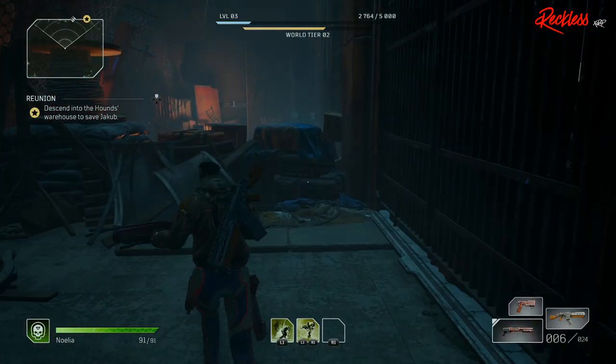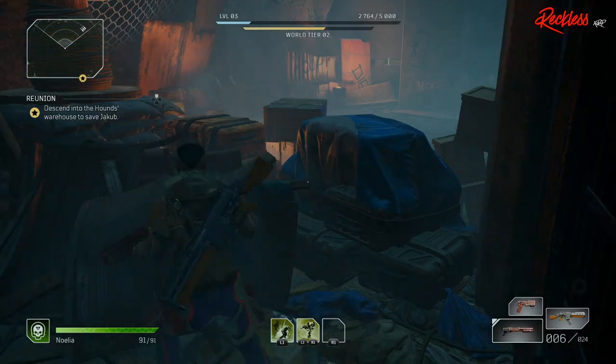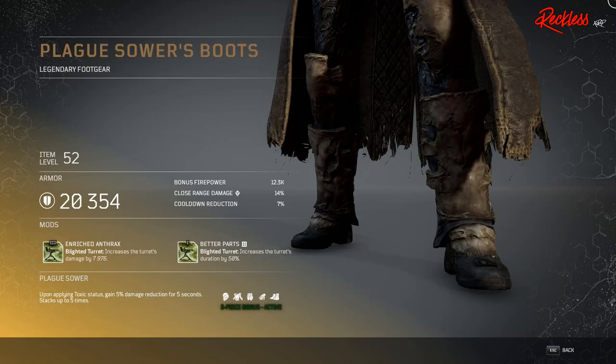The next armor set is for the Technomancer, and it is called the Plague Sower. The three-piece armor bonus for the Plague Sower is: upon applying Toxic Status, gain 5% damage reduction for five seconds, and this stacks up to five times.